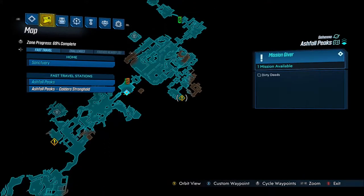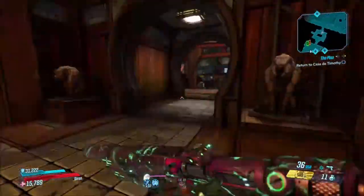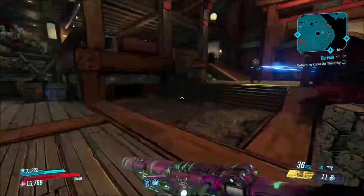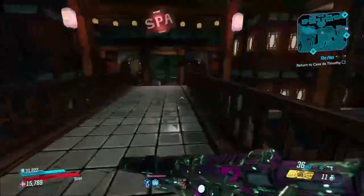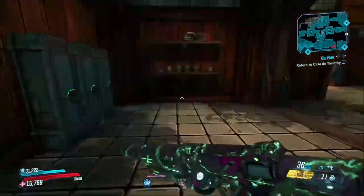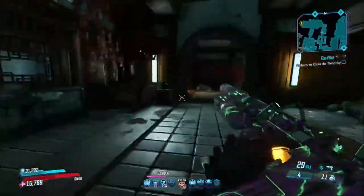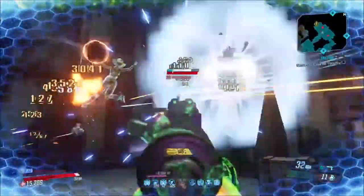In order to get this weapon, we're going to be coming to Ashfall Peaks — just follow where I go on the map. We're going to be picking up a side quest called Dirty Deeds. Fast travel to the second fast travel station on Ashfall Peaks, it's farther along within the map, and it's very easy to get here and a very easy quest as well.